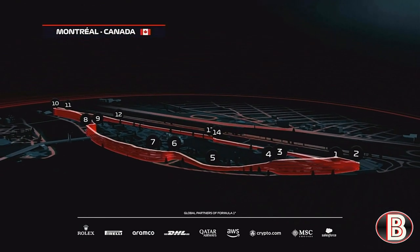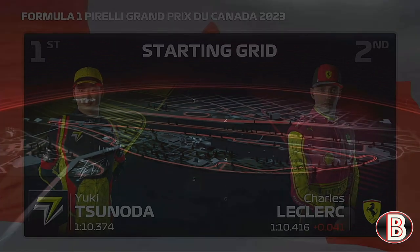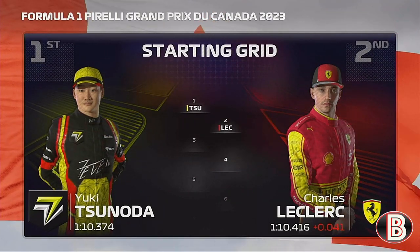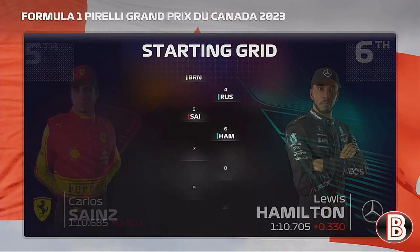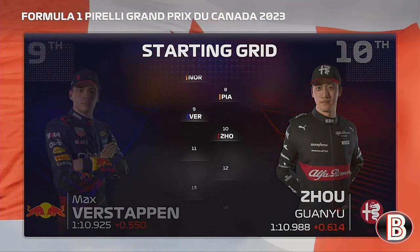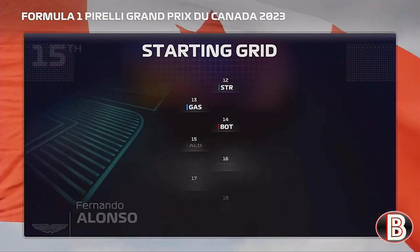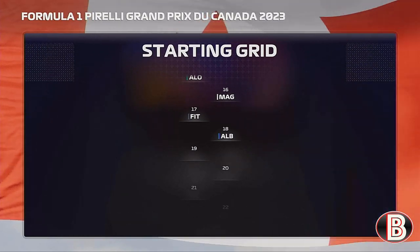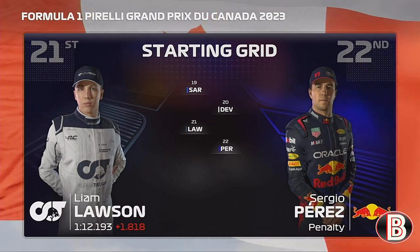It's time to take a look at our starting grid for today's race. Yuki Tsunoda lines up on pole position, Charles Leclerc alongside. Looking down the rest of the grid: Brown, Russell, Sainz, Hamilton, Norris, Oscar Piastri, Verstappen, Zhou, Ocon, Stroll, Gasly, Bottas, Fernando Alonso, Magnussen, Fittipaldi, Albon, Sargent, De Vries, Liam Lawson, and Sergio Perez completes our grid.